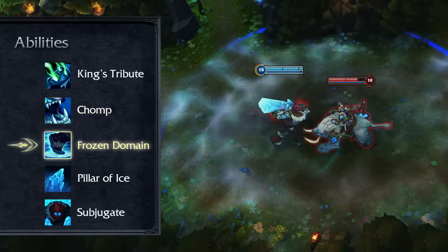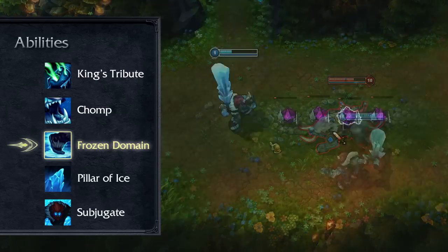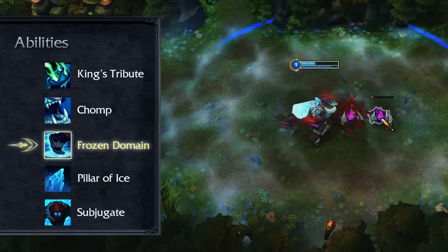Frozen Domain gives Trundle an attack and movement speed boost in a large area for a few seconds. While on his Frozen Domain, Trundle gains bonus healing and regeneration from all sources as well, which boosts the power of King's Tribute significantly.